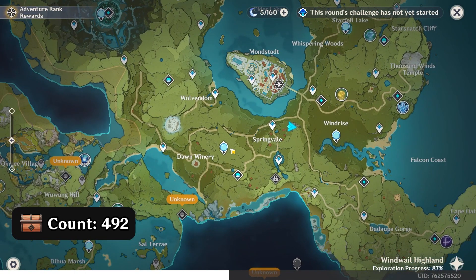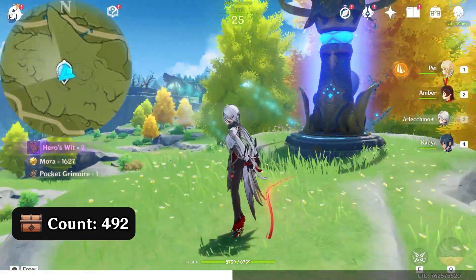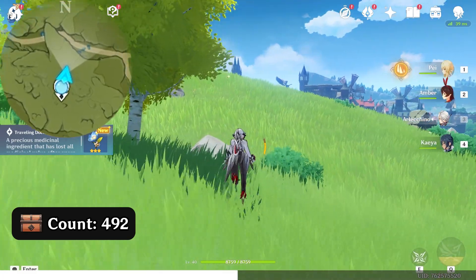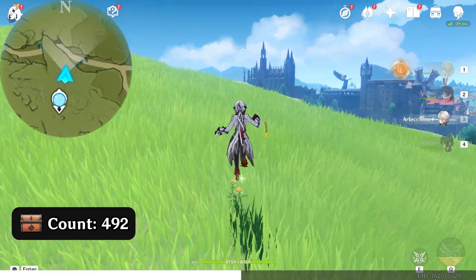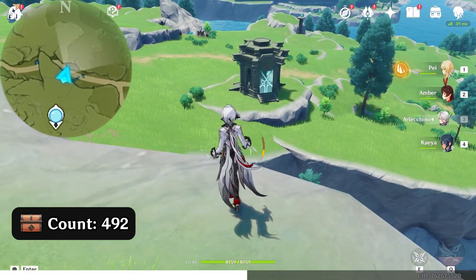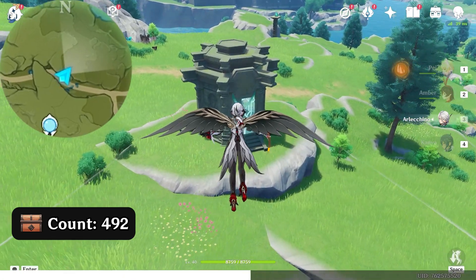Next, teleport to this statue. Head north upward on the map. Come to this edge. To your right in the northeast direction, up right on the map, there's the shrine.